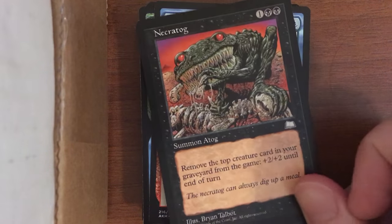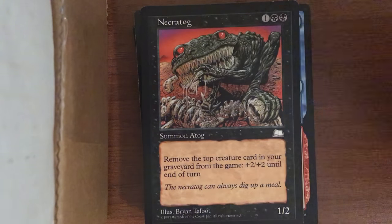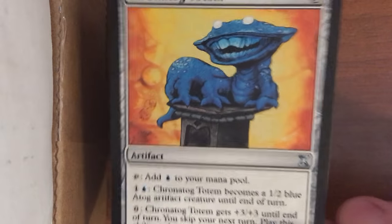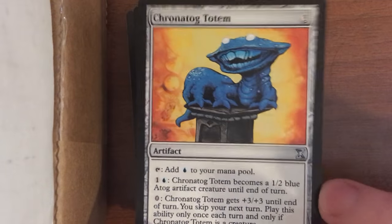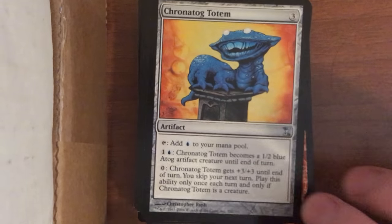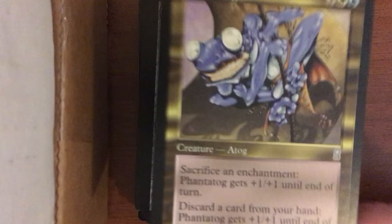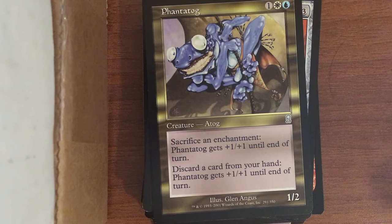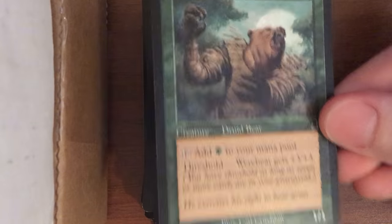This is a real-deal Necropotence — wait, a Necrotog. A 'tog' is an older creature type they don't make anymore, original to Magic. It's an anagram of 'goat' because they eat everything. This one eats cards in your graveyard and gets bigger. I really like the visual design on these guys. Here's another tog card — my favorite one, Chronotog. And Chronotog Totem is a statue that turns into Chronotog. I love how those look; I wish they'd make more creatures like that. They don't really do the goofy stuff anymore.